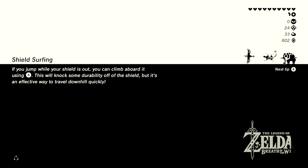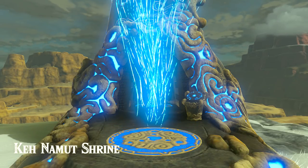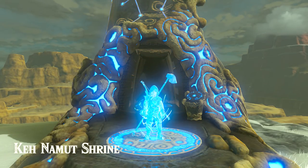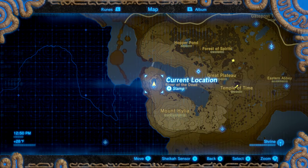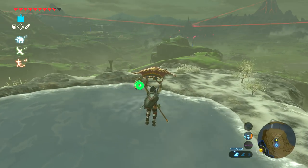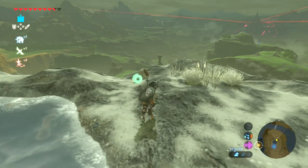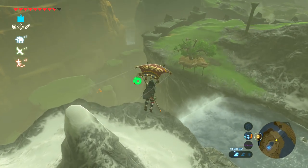Shield surfing — if you jump off something you can climb aboard it using A. I usually fail but I'll try it again soon. Is this the shrine I should have moved to? I'm not sure. It might be raining fireballs everywhere, but I should at least check it out. It's quite cold up here, but as long as I have the cold-resistance gear on, we should be able to get back to the starting area.